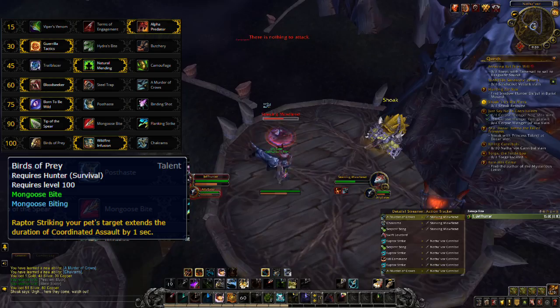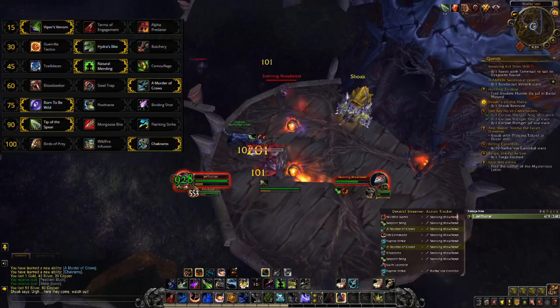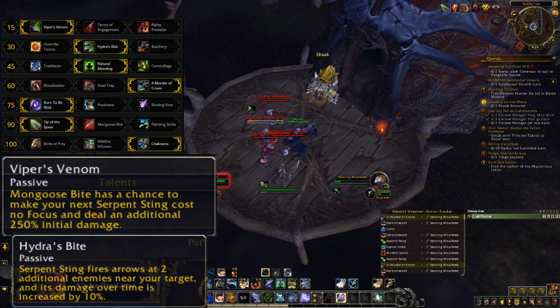The second build is built around buffing the damage that Serpent Sting does, and should perform well in many AoE situations. Viper's Venom allows the hunter to cast Serpent Sting much more often for no focus cost, while Hydra's Bite causes the ability to hit two more targets for a total of three, and also increases its damage. I used this build quite a bit when I was doing dungeons and found that the buffed Serpent Sting was surprisingly powerful.